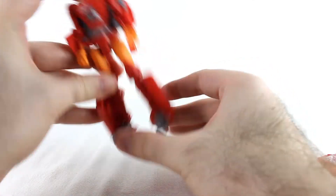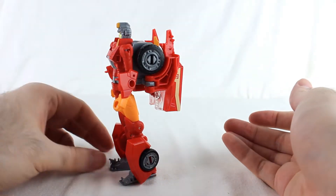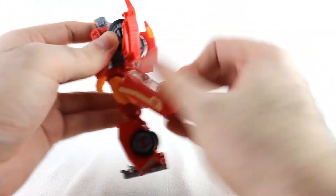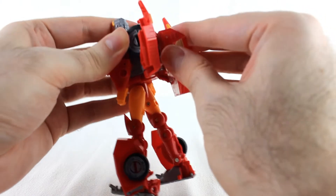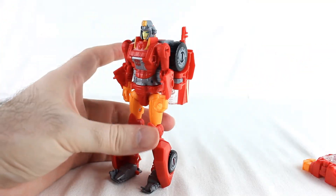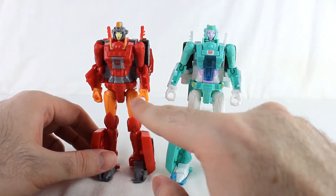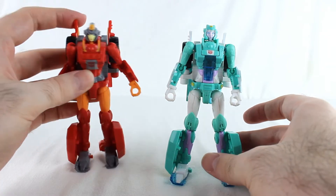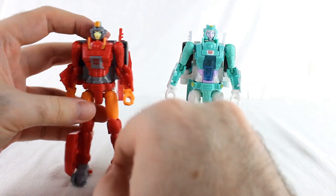Getting her to stand is always the challenge. You always have to lean her forward a bit. Of course, there's also the skirt mod that people do, which they did with Moonracer and will no doubt do here — flatten out the backpack a little bit. Personally I feel that's just as bad. Here she is with Moonracer — identical mold, just translucent here versus non-translucent. The ball joints on the shoulders are actually translucent plastic, which is a weird, odd decision.